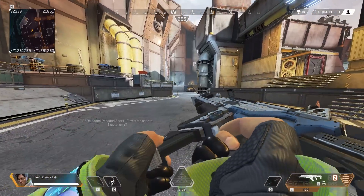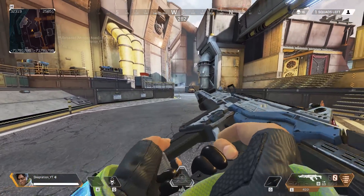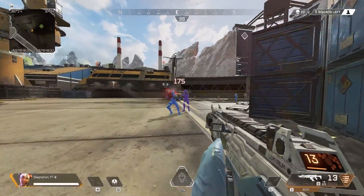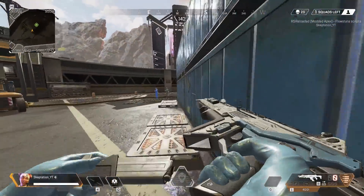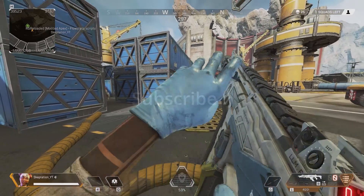If they hadn't changed these things, Apex would be incredibly different today. This is what the gun would look like versus armored players. While this would obviously be extremely overpowered in the main game, I wish we could see a Titanfall LTM with this and Titanfall movement.